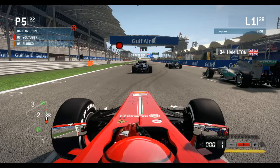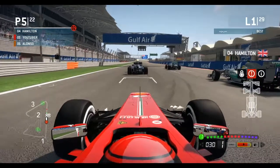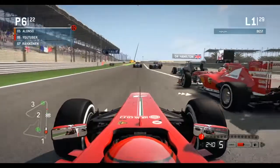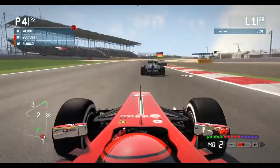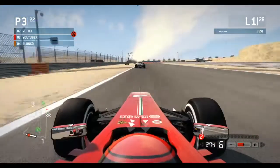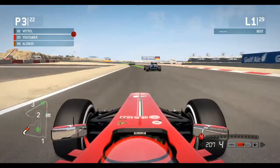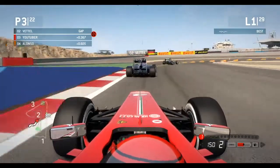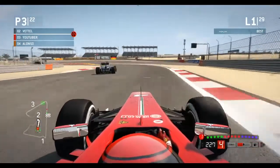Here we are at the lights for the Bahrain Grand Prix, the fourth race of the season and the return of F1 2013 career mode. Fernando Alonso gets a better start and tries to challenge us into turn one, but he doesn't quite get us. We go around the outside of Alonso and then past Mark Webber on the outside into turn three, getting up into third place. We've gained three positions off the start — a great beginning to the race. Nico Rosberg has taken the lead away from Vettel on pole.